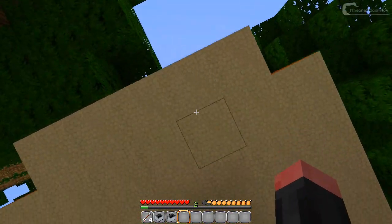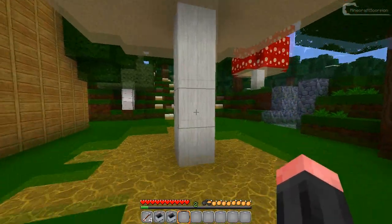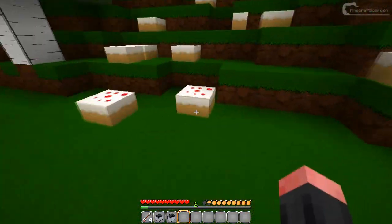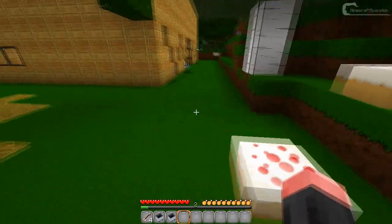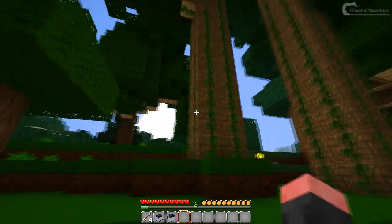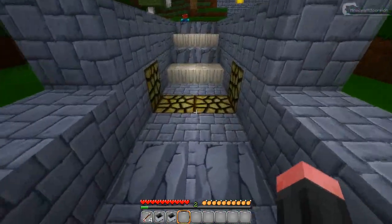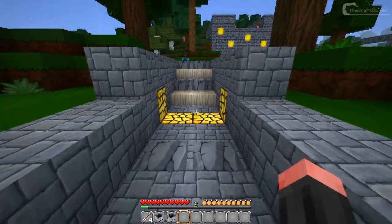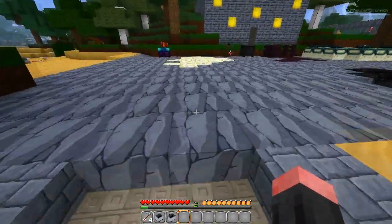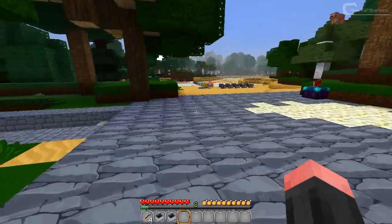Here are some mushroom blocks with the cellular structure that looks pretty cool, and the mycelium. Here I've got some cake - nom nom - and some jungle trees over here. It's already starting to get night, which is a good thing because I've got some lamps over here. The slabs again, and bedrock over here - really dark but cool.